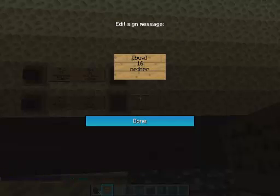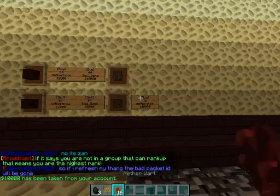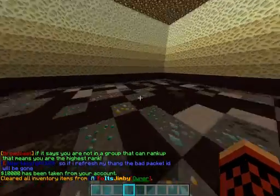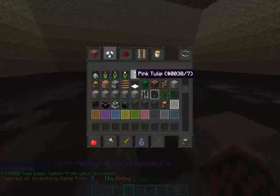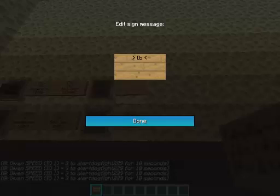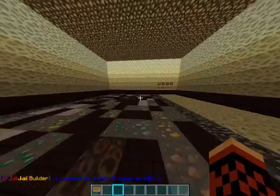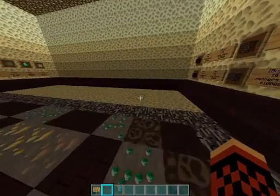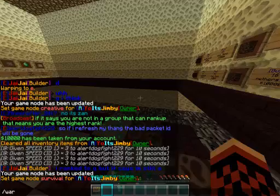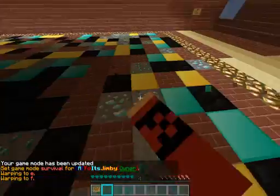Let me just add some signs. Slash buy — sixteen, never out of stock. There, you can buy stuff for brewing now. Let me add a brewing stand sign — sixteen Blaze Rod, a hundred thousand. Yeah, I think that's even how much you rank up, but whatever, that's worth it for sixteen.